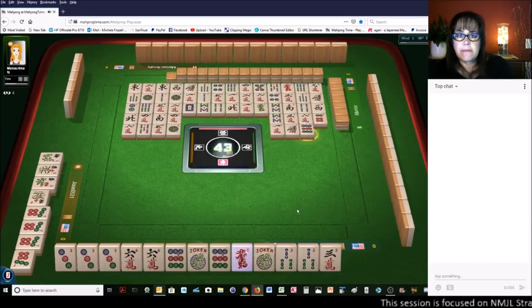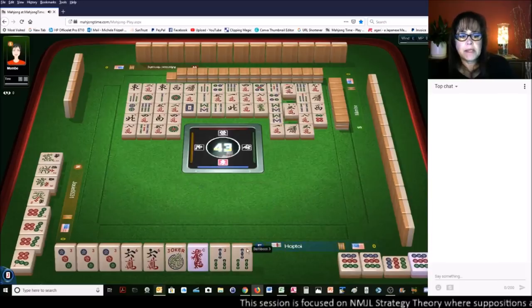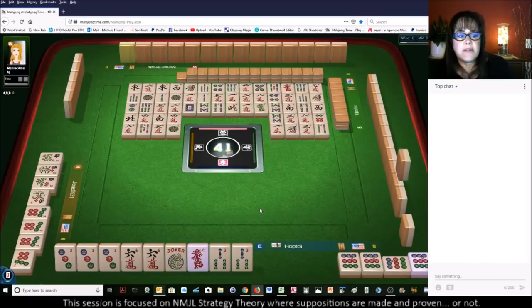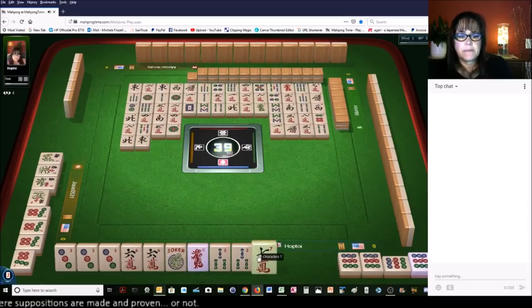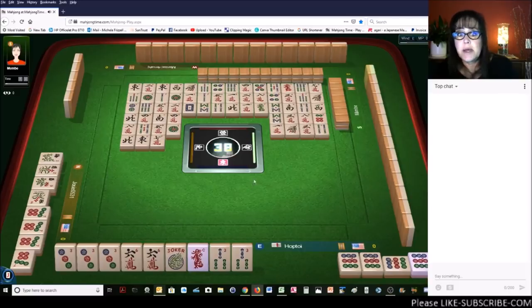We're going to kong that. Kong. And we do have joker bait. Three characters. So if they're playing the addition hand, they need fives. We just don't know if they need five dots or five bams. North wind. East wind. Now we're heading into the last wall. When you get to the last wall, you want to get rid of fresh tiles. And if you have joker bait you haven't used, this is about when you want to get rid of it. So I'm probably going to discard the three bam next.